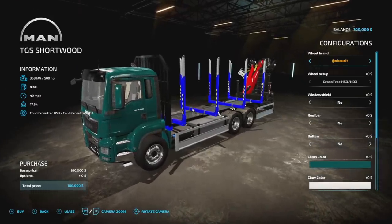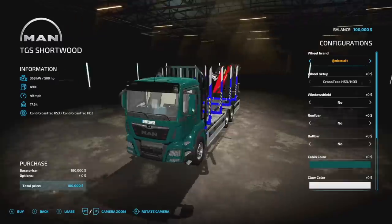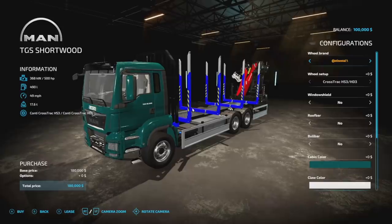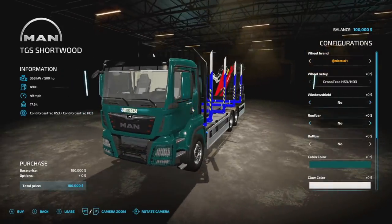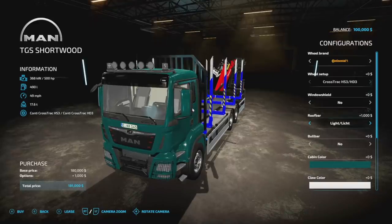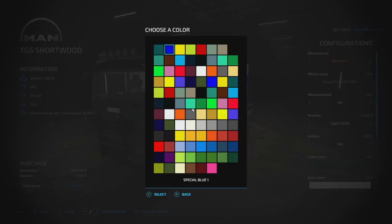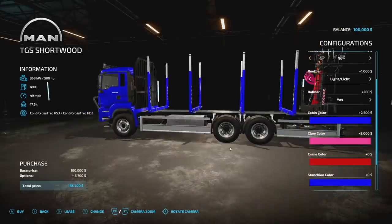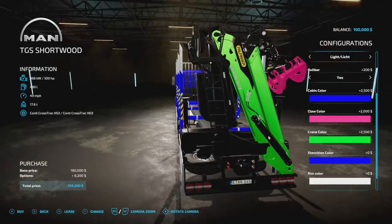Here's the MAN TGS shortwood - a new semi truck for all platforms. It has 500 horsepower, 490 liters of fuel, 49 miles an hour, 17.6 tons, and 24 slots on consoles - a very heavy slot count. Tire brands include Continental and Lizard. Windshield options include none or with a MAN logo. Roof bar lighting is available. Cab color, claw color, crane color - all customizable. Lime green for the crane, of course.